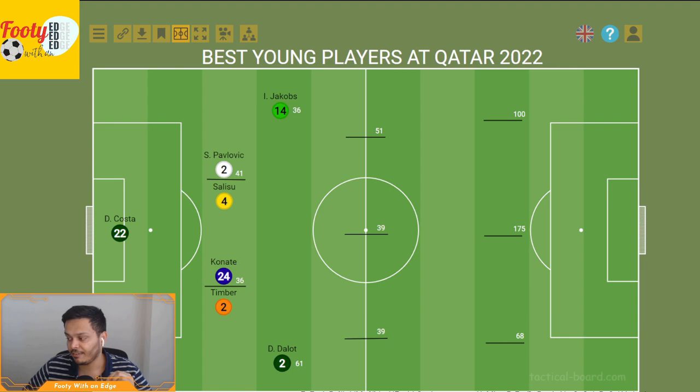In midfield, we have Enzo Fernandez with a player effectiveness score of 51. He had one goal and one assist in four games, 260 touches on the ball, and 27 progressive passes into the final third. He's a very impressive 21-year-old who plays for Argentina. I can't believe Manchester United did not go for this guy when Benfica paid just $11 million for him. He's a very impressive player, and I'm sure he'll get a move out of Benfica very soon.